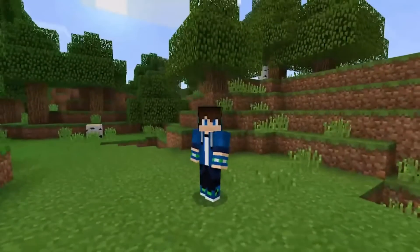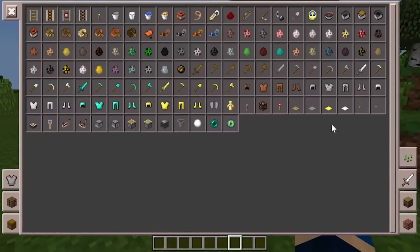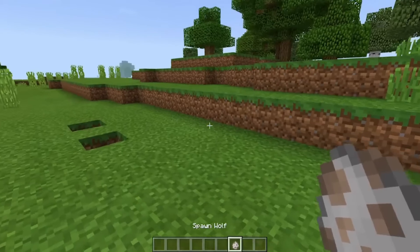Minecraft Dungeons players can find the Wolf Armor set in Creeper Woods, Redstone Mines, and Lost Settlement, or by trading with Luxury or Mystery Merchants. It is an armor set that is fairly easy to acquire.